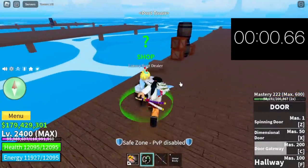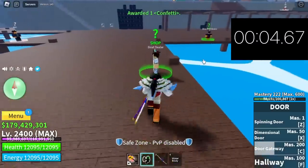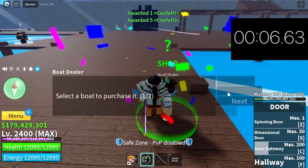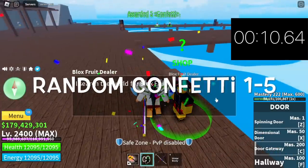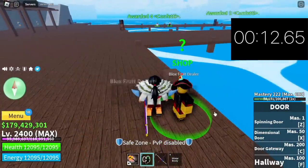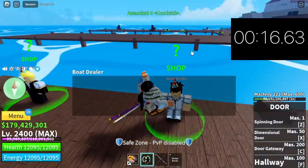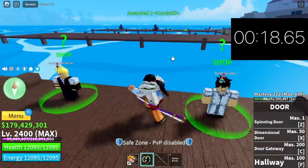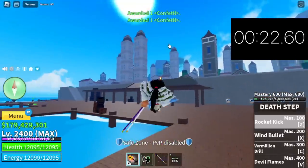I'm going to time it to show you how fast we are obtaining 100 confettis. We have 6 NPCs here. Every time you get a confetti, you will get a random number of it from 1 to 5 — so that's based on luck. There you go: 3 NPCs, this is the 4th one, the 5th one, and the last one for this island is located here.